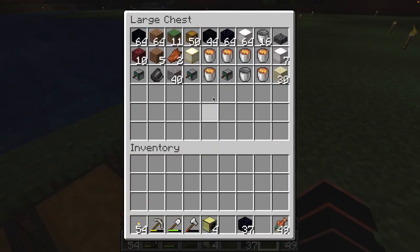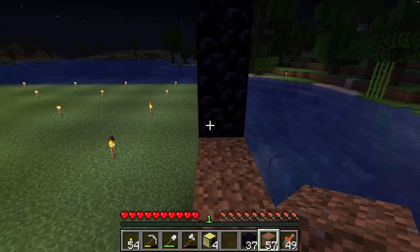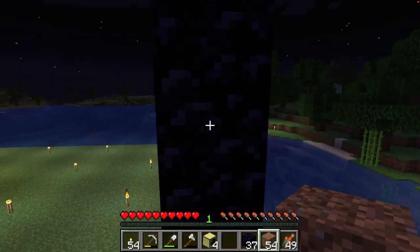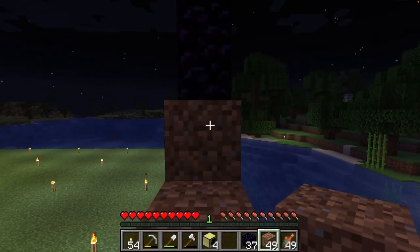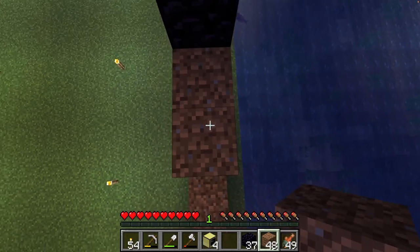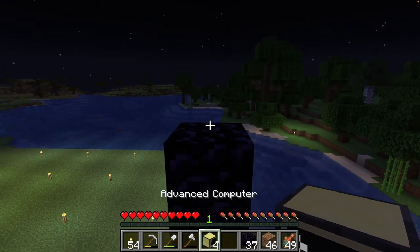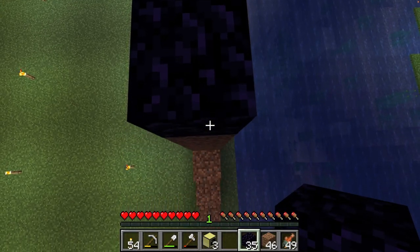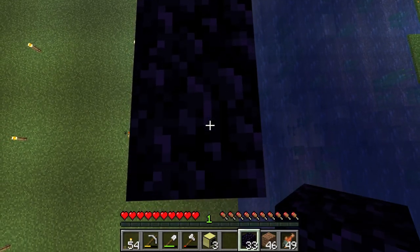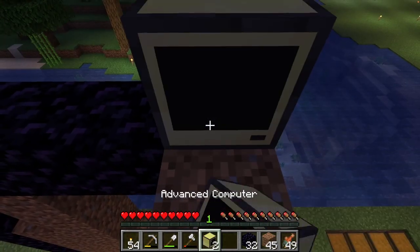Maybe I'll get some sand and go back up there. Earth is probably good. So this is where the first computer is going to go. And then we want to count out four blocks, and the second computer is going to go right here. I don't actually have a diamond pickaxe so we'd have to do it this way.